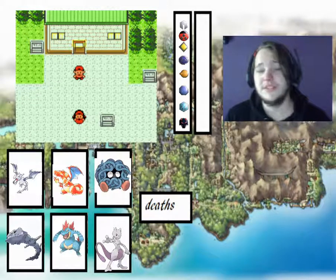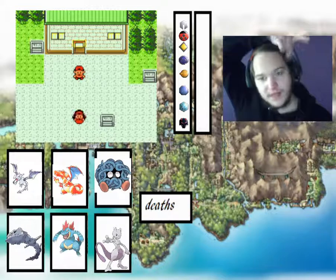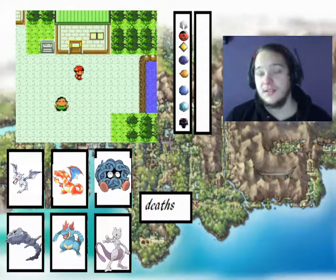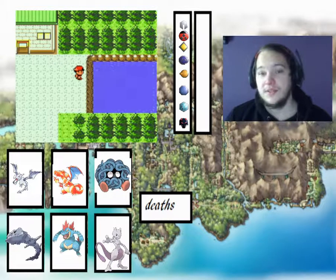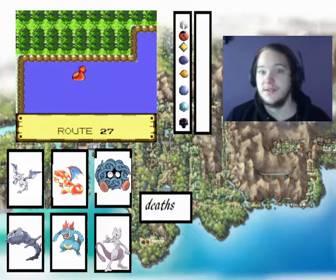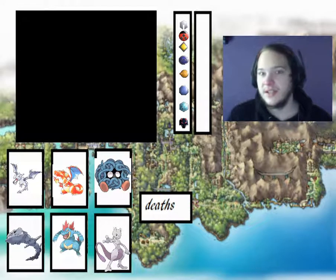Hi everyone, welcome back to our full world of Christmas. In the last episode, we made it through the 8th gym and got the badge. We also found a master ball in the Dragon's Den, then flew back to New Bark Town to see Professor Elm. He gave us another master ball, which means if we find two legendaries, we can catch them instantly.